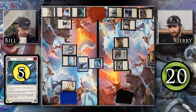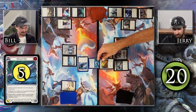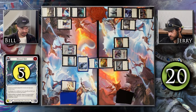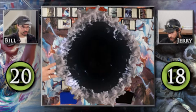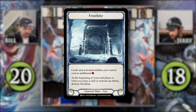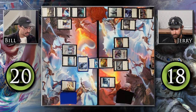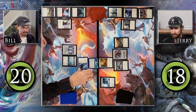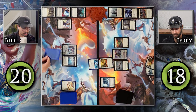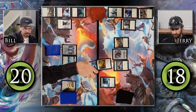I have no resources floating and I am attacking you for five with Dominate. I'll just block with this Autumn's Touch. You're blocking for three and taking two, so you get a Frostbite token under your control. I don't have any more action points, so I'm going to arsenal this card.